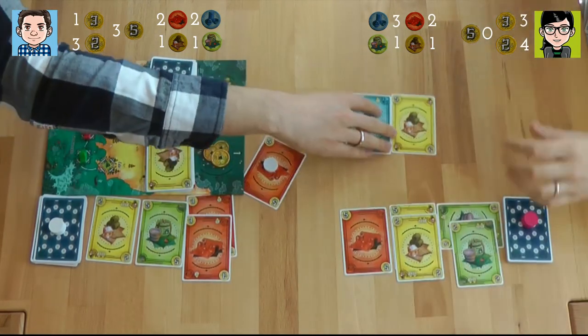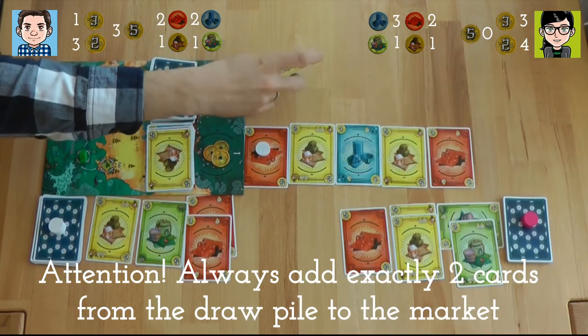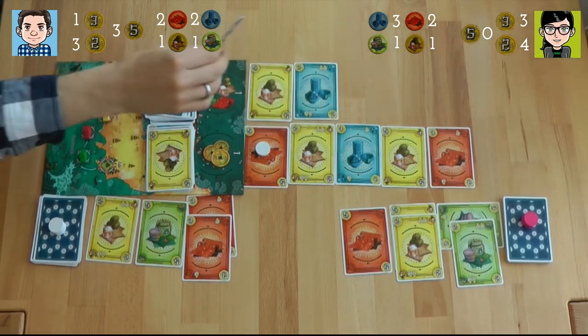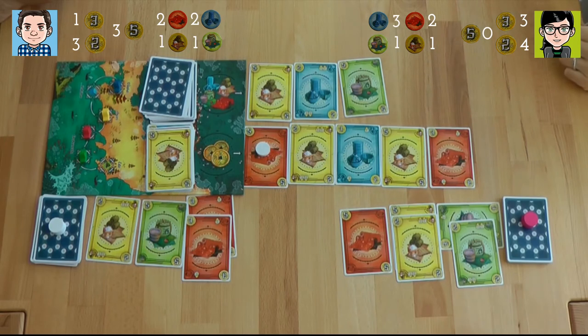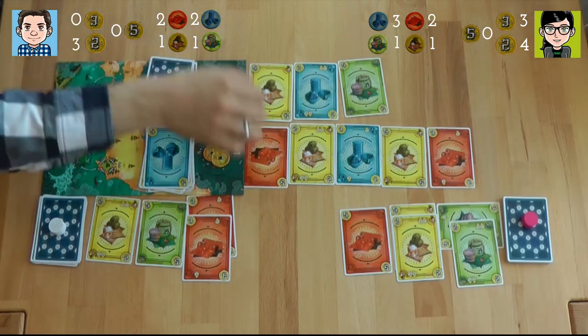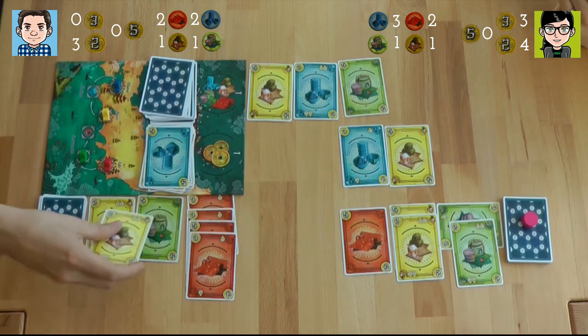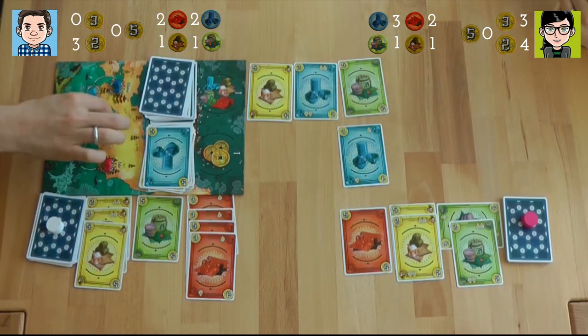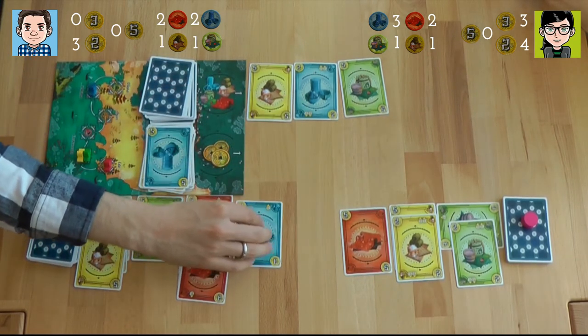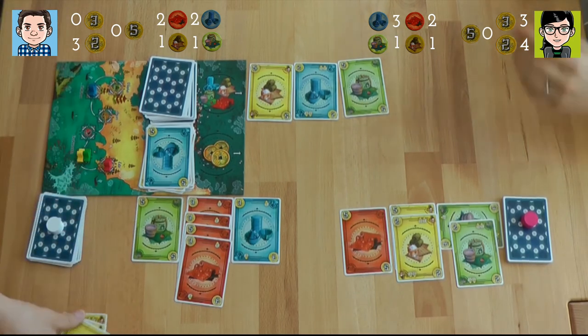Yellow is quite far away, but red could be the winner then. If you can buy the market — it's 18 — I will buy it. I have two red cards and two yellow cards, but it doesn't matter. The green also doesn't move. The game will end, so no need to insure. I'll just put these cards forward.